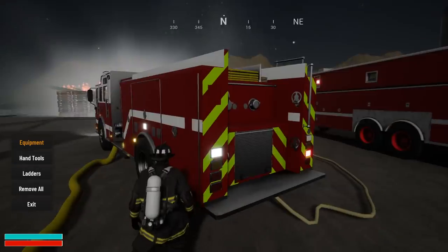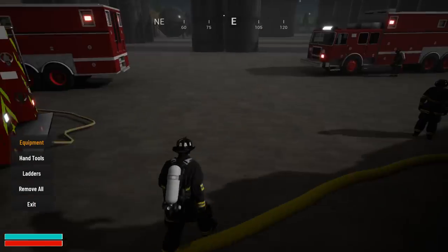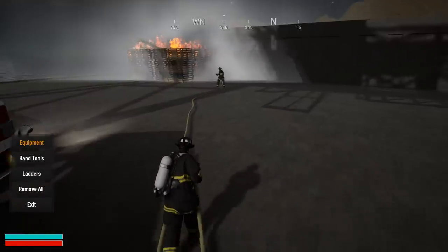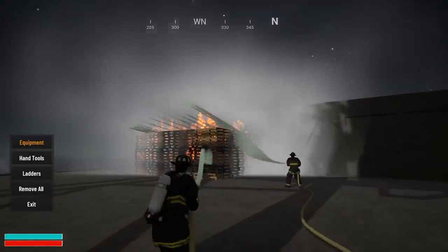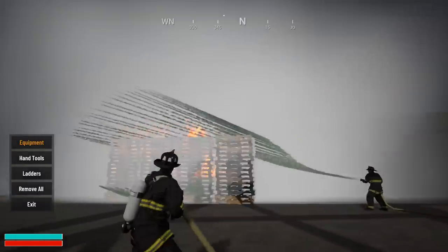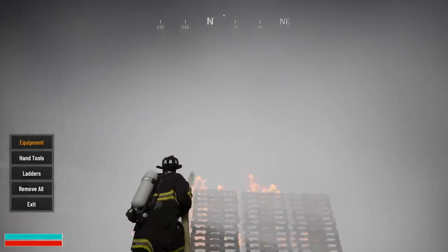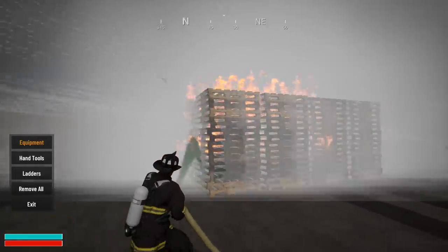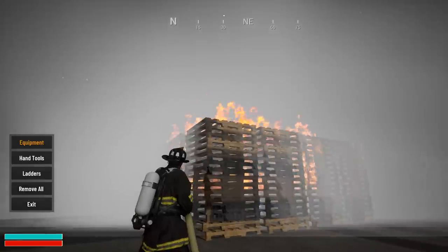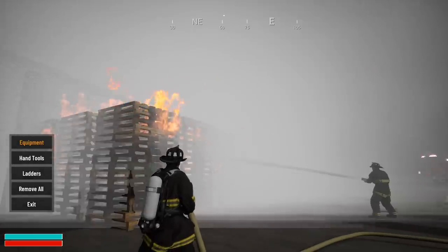Once I'm done with the optimization and get all these bugs fixed, I'll be adding a lot more little details to each area. Deck guns are coming soon too — oh, that'll be really useful. Yeah, they'll put out fire extremely quickly but you'll need a water supply or a relay system set up, because they're going to drain the tank pretty quick.